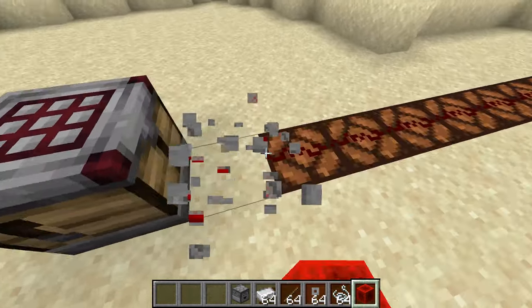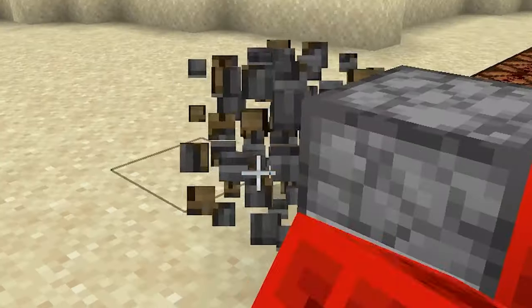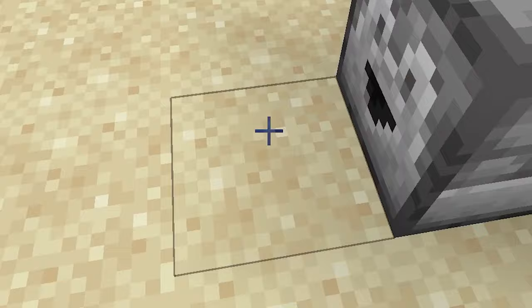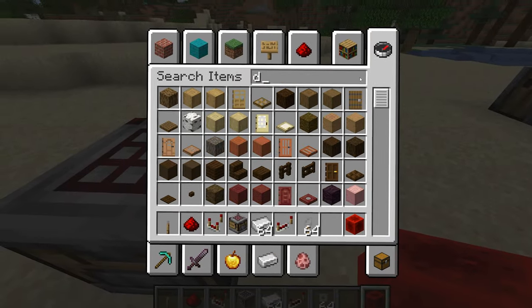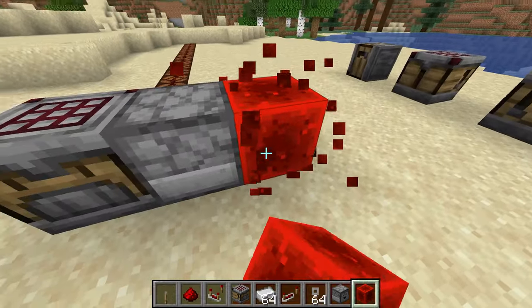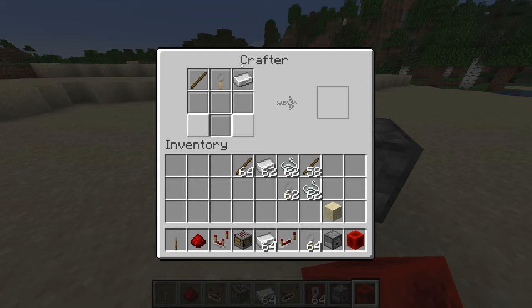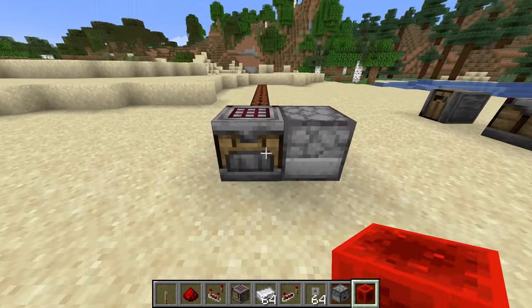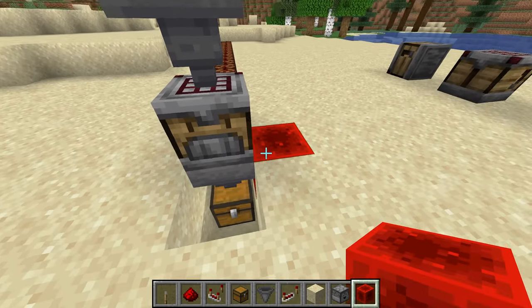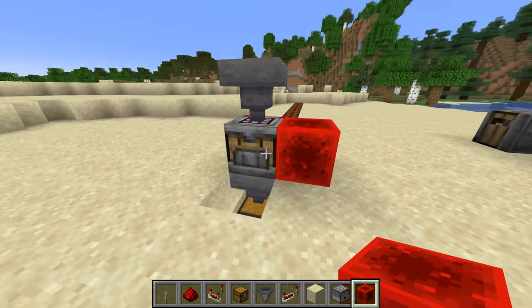Let's try a dropper with redstone. The problem is the dropper randomizes what it picks from the grid to place in the crafter, which is really annoying — if it just went left to right that would have been helpful. Also, I just noticed: if you put in the recipe and dispense it, the mouth on the crafter actually animates open. That's pretty cool.